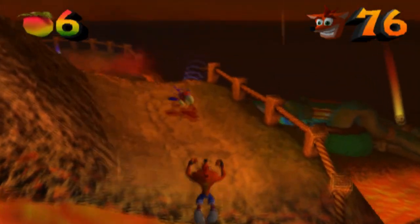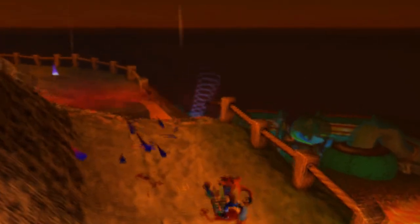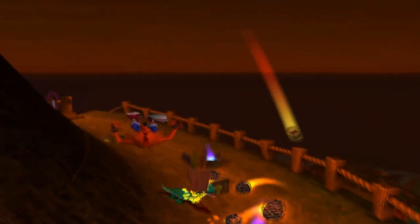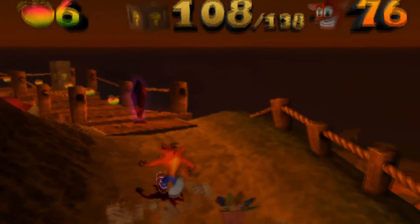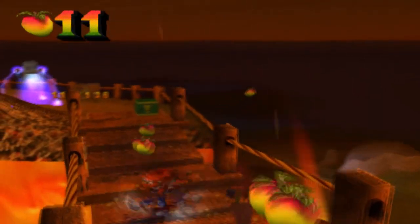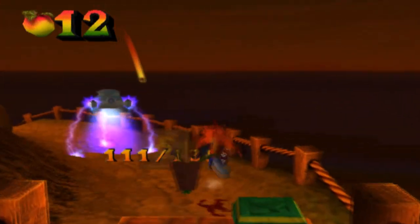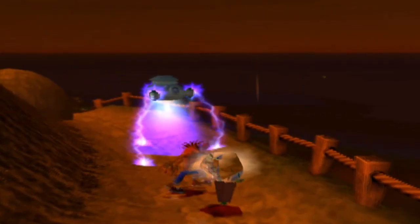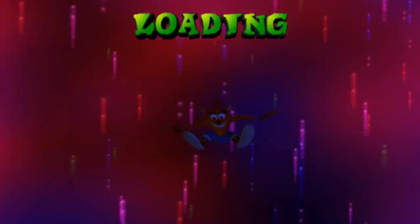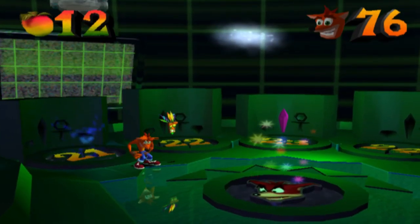Wait, that mystery box didn't give me anything — not even Wumpa fruit, that's just weird. Wait, why are they like blue flames but then shoot that out? Oh yeah, we didn't even have the crystal yet. Woohoo! At least we got it. Don't pull an N. Sane Trilogy thing and have the gem not collected when you go through the portal — that was embarrassing. I forget what level that was in too.